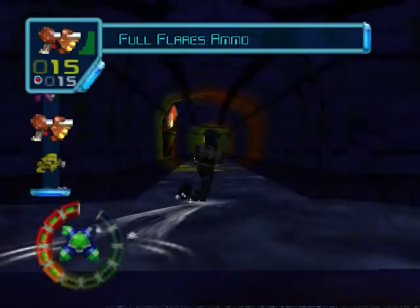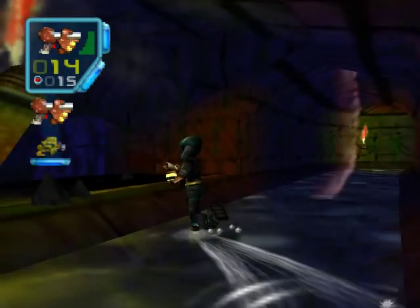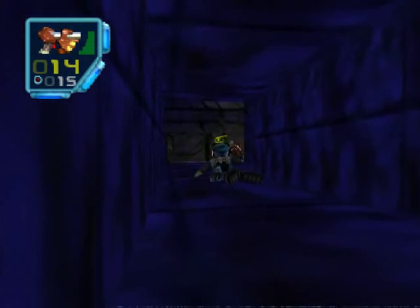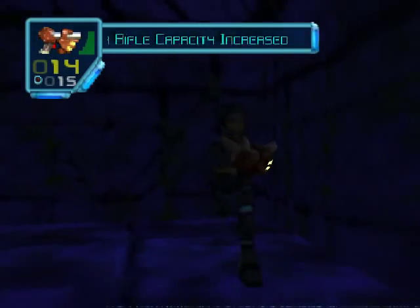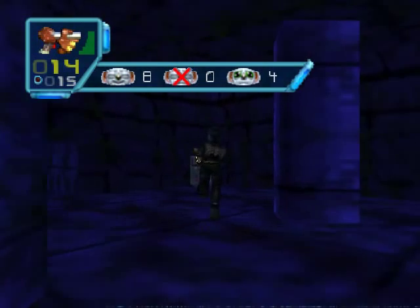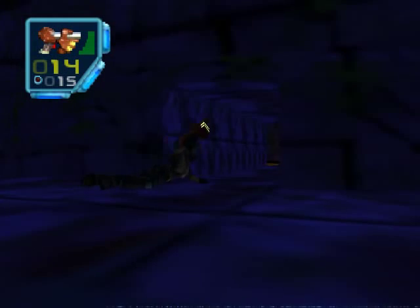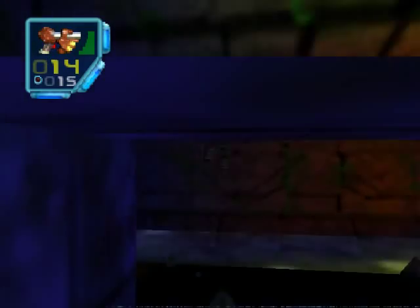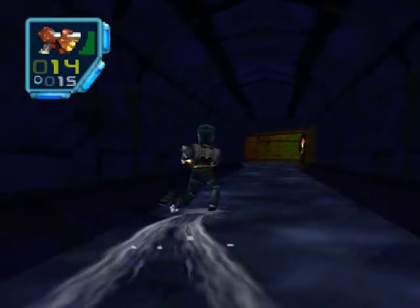Lots of goodies to be had here, as well as the robot part. First you want to blow that up and go into this crawl space. You can already tell there's some tribals over here — and an increase for my sniper rifle! And another increase, but I can't get it. I believe it's for the homing rock missiles and I don't have that right now. I'll probably come back and get it when I pick up the homing missiles.